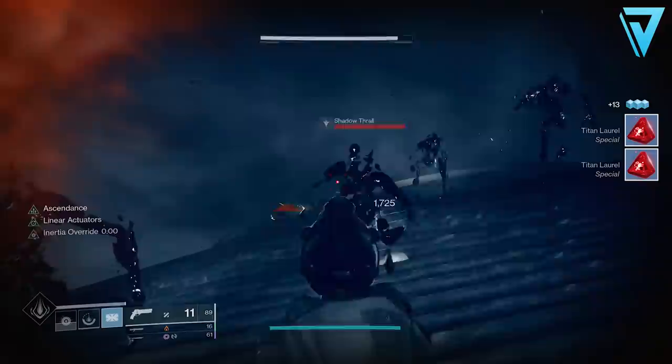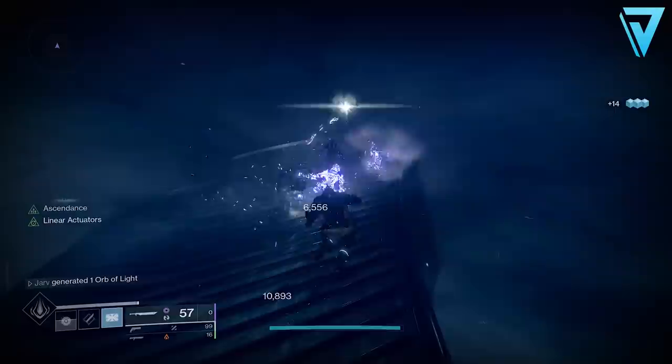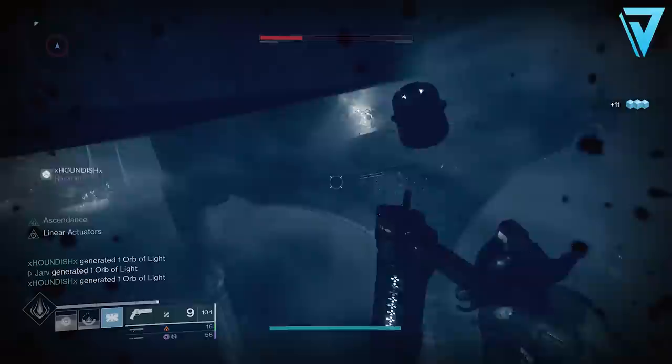The next step will require a bit of teamwork, which is why it's important to bring a friend with you. Whilst one of you stays in the central well area in order to defeat two of the knights, one of you — me on this occasion — will take the third knight and try to coax them away from the central area as far as you possibly can. I managed to take them as high and far away as possible up on this ledge, fighting between Shadow of All and keeping the knight's attention.